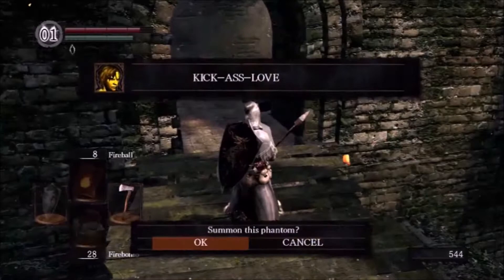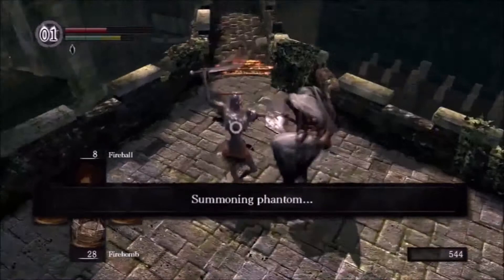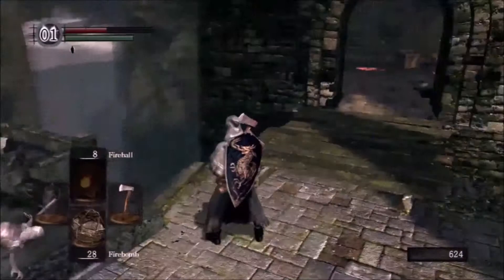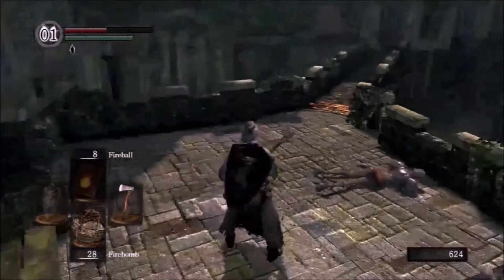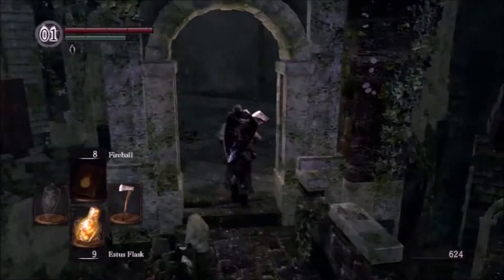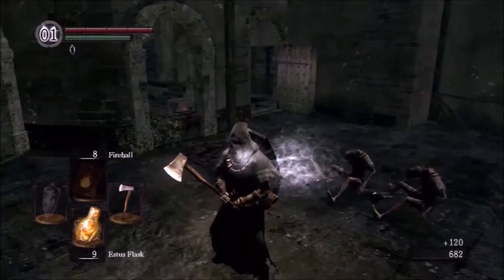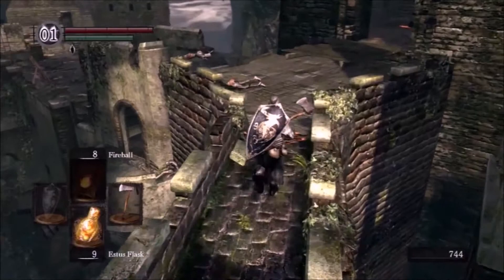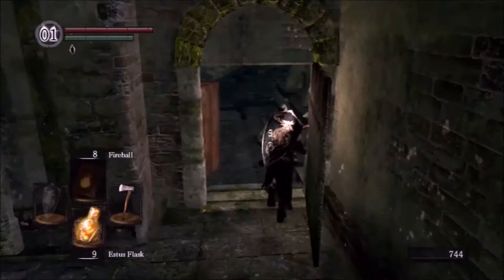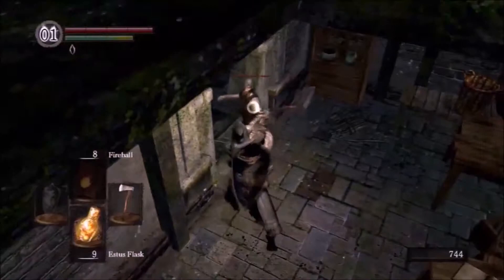I'm gonna try to find a summon — I want to go fight the Taurus Demon, and I'd like someone with me to keep Havel busy. Makes backstabs a little easier. Havel's doable solo, but one hit even blocked is probably gonna one-shot me. It's nice to have someone drawing his attention. If he's looking at the other person, I backstab him; if he's looking at me, whoever I summon should backstab him. I think it's 2,000 souls for me and 1,000 for my summon.